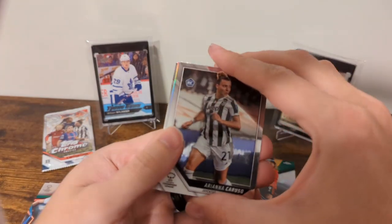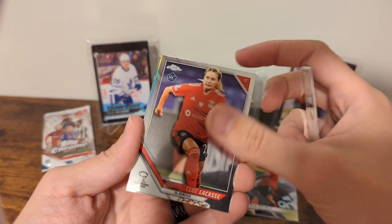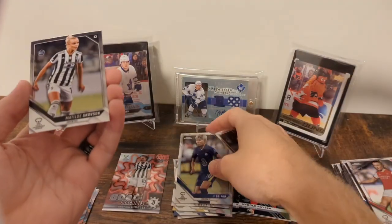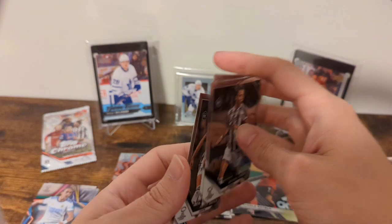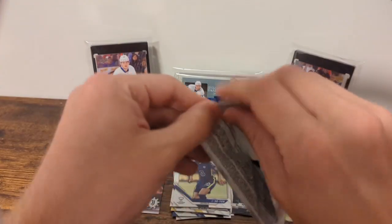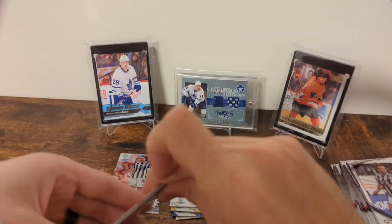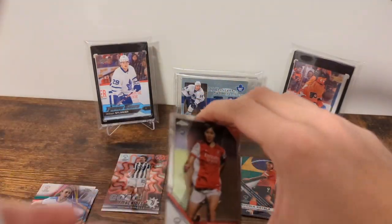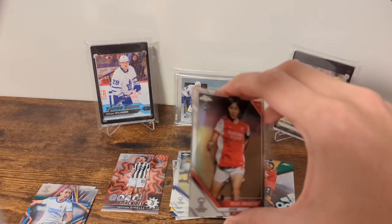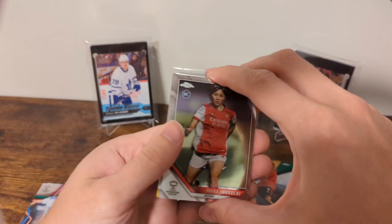We'll find out in the last pack. We got Ariana Caruso, Chloe Lacasse, Ji So-Yoon refractor — another Chelsea — and Mathilde Skoffsen. So let's see if this has a numbered card... which it doesn't. So maybe that's what it means: we did get an extra numbered card, and two of the numbered cards show up in the same pack when a fierce shows up. Yeah, because it's just a base pack.